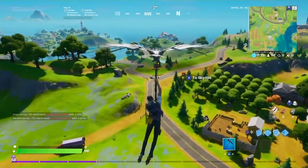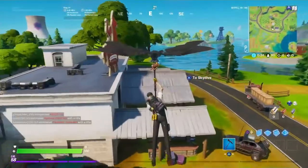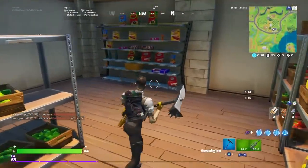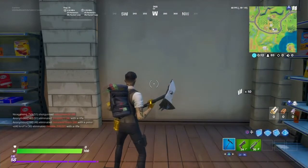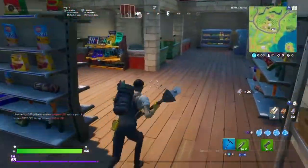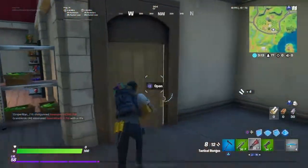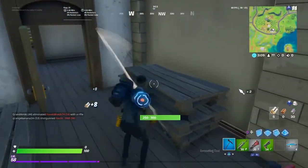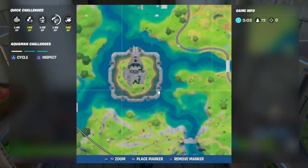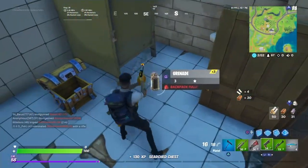For now we have Week 2 challenges. The first challenge is use different zip lines at the Authority — there are 8 in total. The best thing to do is go to every corner because there are 2 in every corner, so you just go like that and you'll have the zip lines easily.